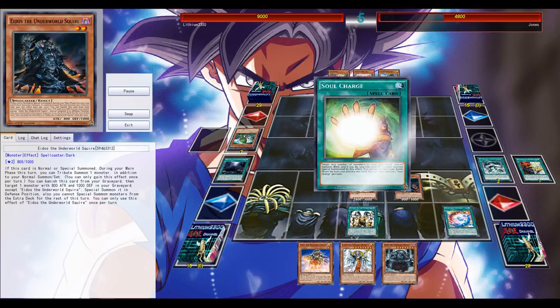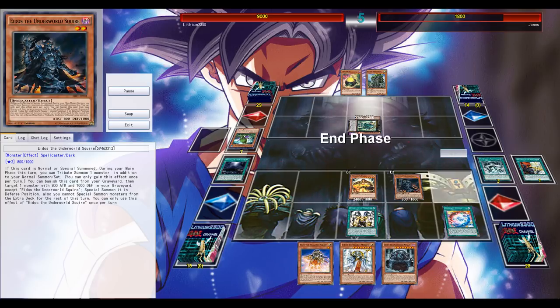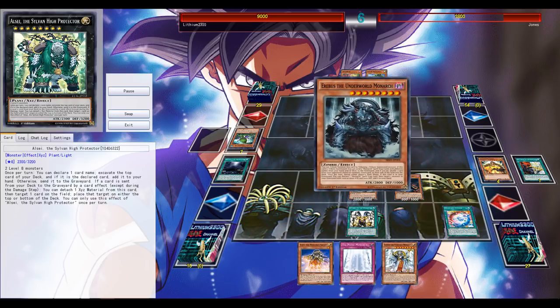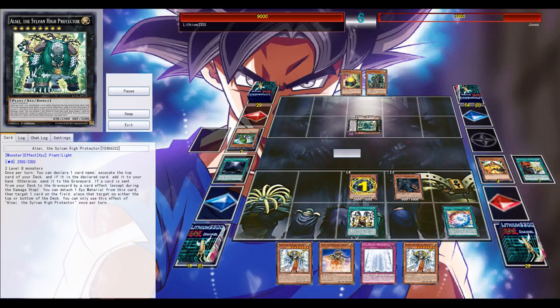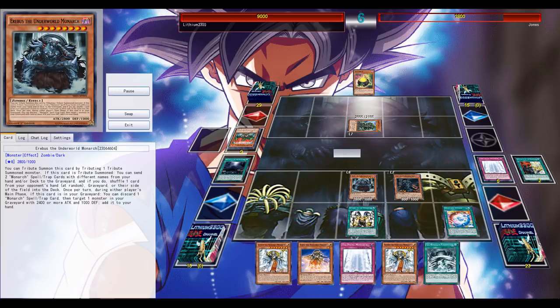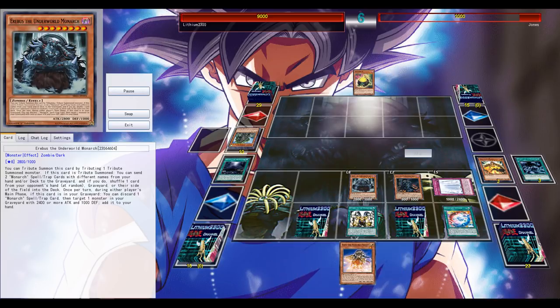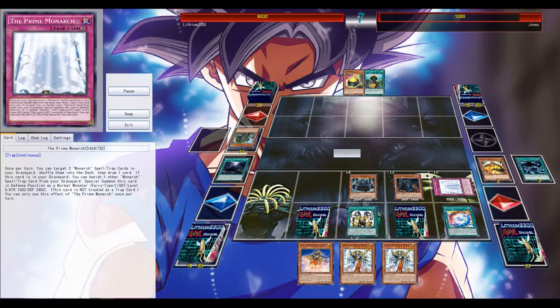If I see the opportunity to go for Majesty's Fiend, I'm definitely taking it — such a power-creep card, fantastic against pretty much every deck. He knows it's mostly game over; he can't attack due to Soul Charge. I believe he knows I have Erebus searched via Return. Aether being at three in this deck is crazy — playing during your opponent's turn with the interaction of Stormfort and Aether is one of the deck's biggest advantages.